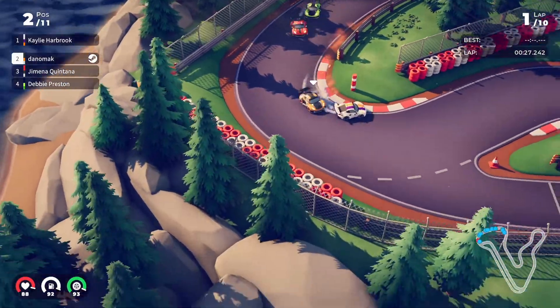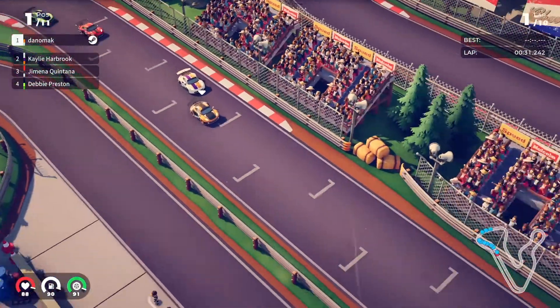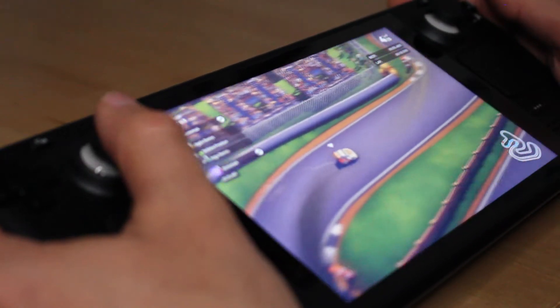Short play sessions aren't the only thing that makes Circuit Superstars worth buying for your Steam Deck — my favorite part is the simple control scheme. All you need is the right trigger to go and the left trigger to brake, then use your thumbstick to drive and direct the car. I don't use the brake a lot; I often use lifting off the gas to slow down more effectively when making turns.